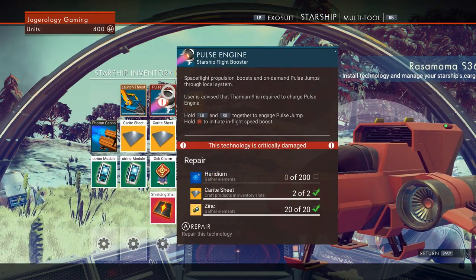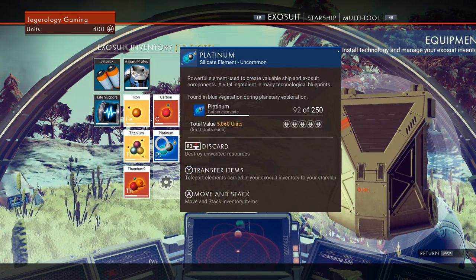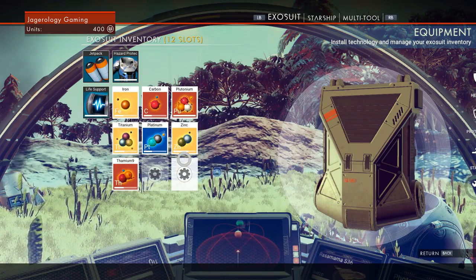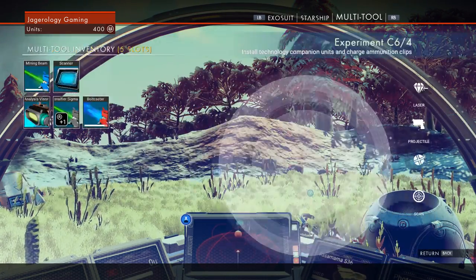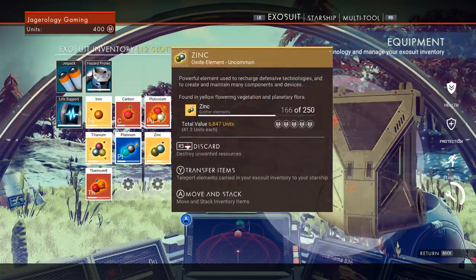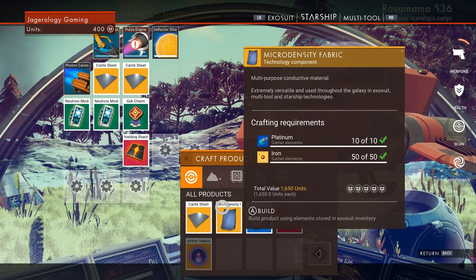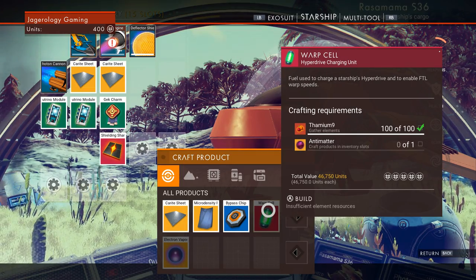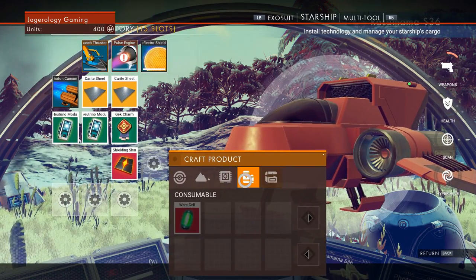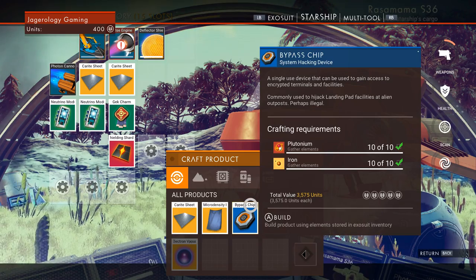Let's get the iridium. You don't see me. Life support, I think. Technology recharge — excellent. Don't have a grenade, don't have to worry about that. Fiber. Warp cell. Anti-matter? Yeah, let's get right on that one. Bypass ship — perhaps illegal. That's what I like to see.